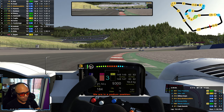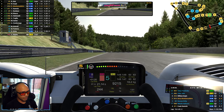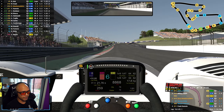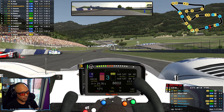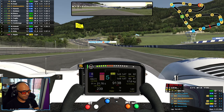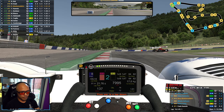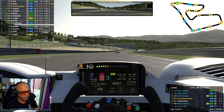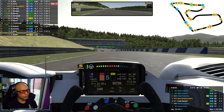Ten minutes to go and we're in a podium position. That was an awkward area to lap a car. Frank is now just under three seconds behind. There's an incident ahead — smoke car on the right, car stopped on the left. Go to the top. P2! That car found its demise at the hands of someone trying to do a rejoin. That promotes us into P2.